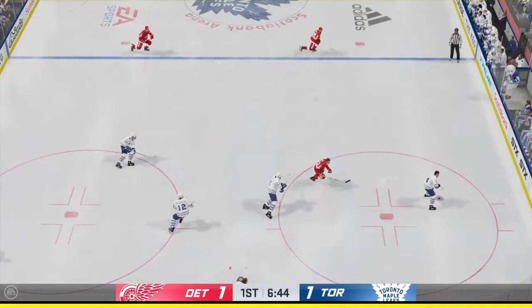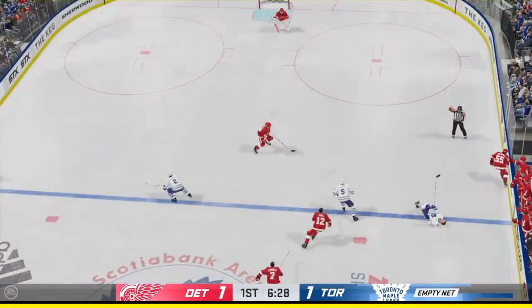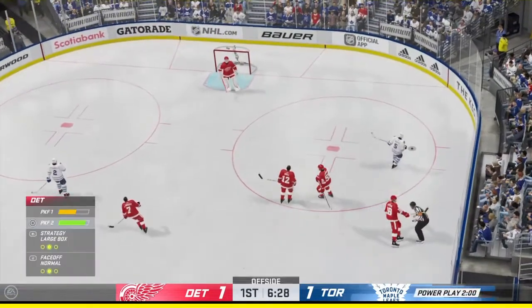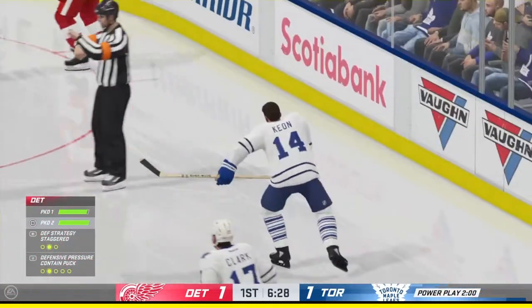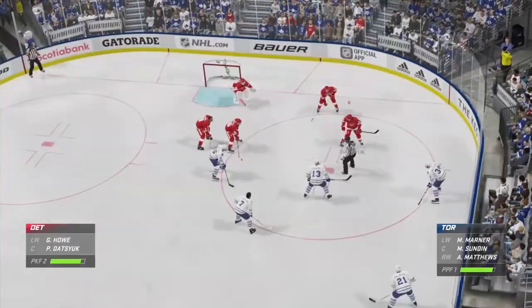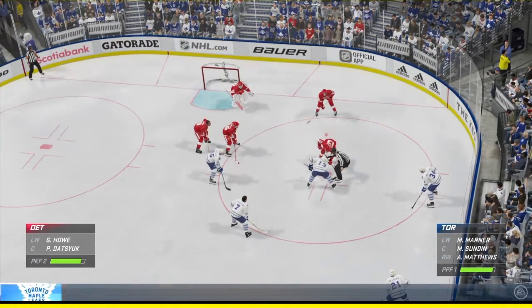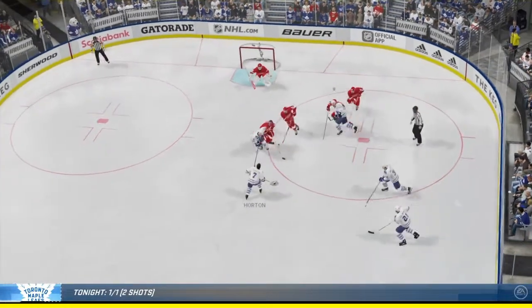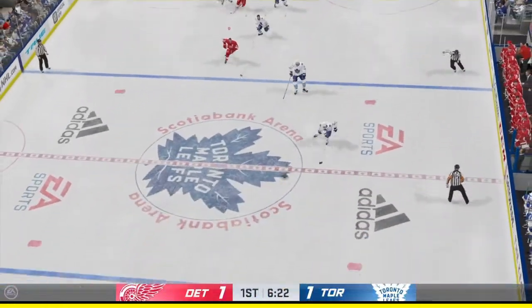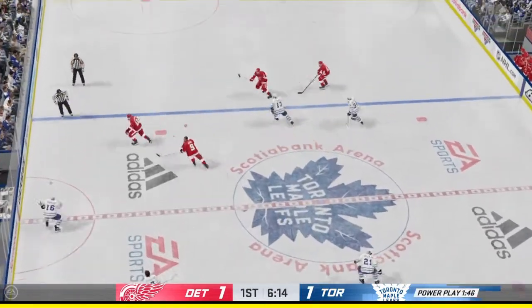The Leafs get a hold of the puck — here they come. Delayed penalty coming up here, quick whistle stops the play. The Red Wings will have to kill off two minutes — charging the call. That's going to get called every time: too long to race into the hit. The Red Wings win the faceoff. Two minutes for charging. Time of the penalty: 13 minutes, 30 seconds. Takes the feed at center and moves up ahead.